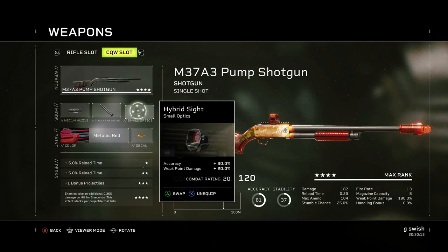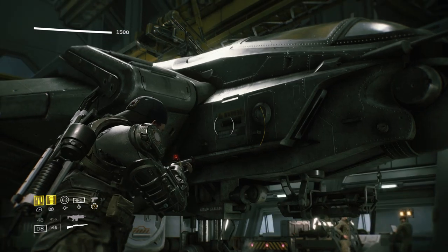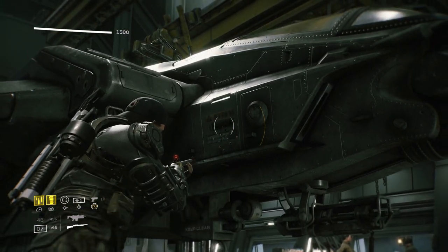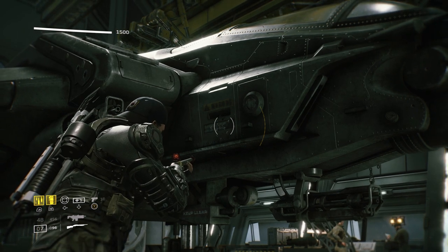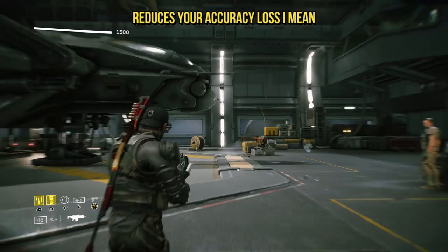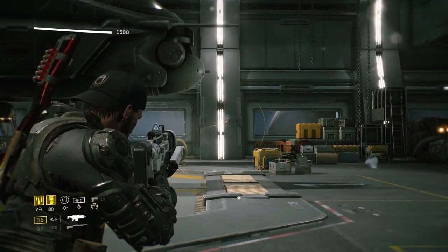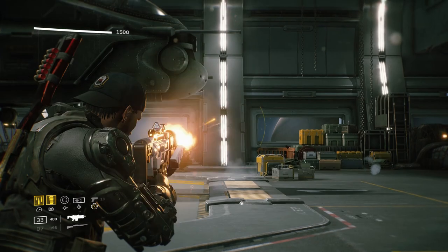Next up, jumping over to the sights — kicking it off with accuracy. On this scope it gives accuracy plus 30%. Accuracy can really help on some builds, especially if your bullets are going all over the place. It basically means they're going to be more refined and condensed, making your bullet pattern and spread a lot less. For example on the shotgun, the more accuracy you have means that pellet pattern is going to be tighter, giving you more chance of hitting that weak point and exactly what you're aiming for.